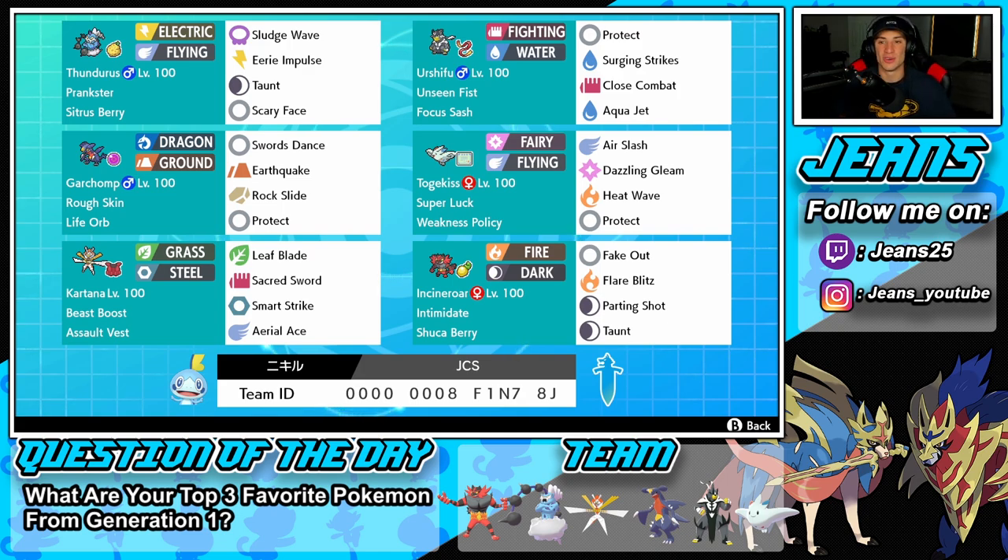Next to Thundurus is our Water and Fighting Urshifu with Unseen Fists ability — Focus Sash, Surging Strikes, Close Combat, and Aqua Jet, all STAB with one priority move. Middle left is Garchomp with Life Orb and Rough Skin: Swords Dance setup, Earthquake, Rock Slide, and Protect. The one thing I'd wish this Pokemon had is a Dragon move for STAB, but we can still set up and deal a lot of damage regardless.